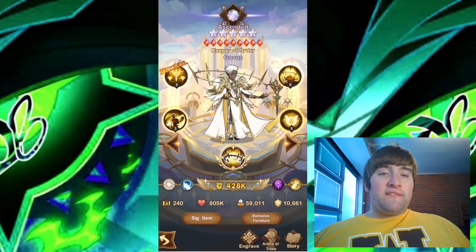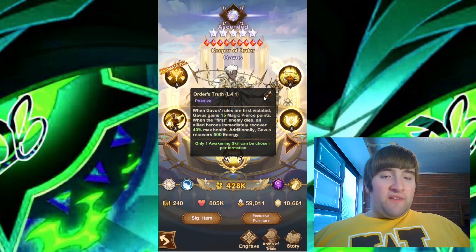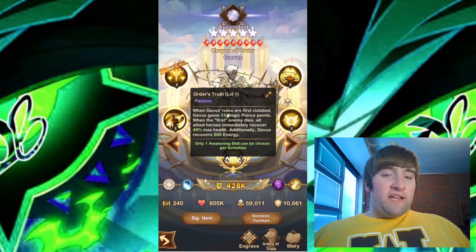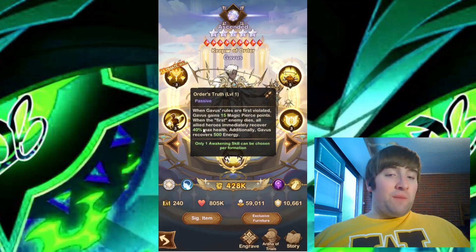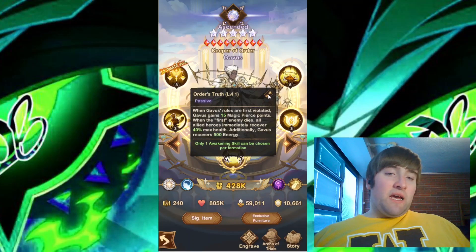So now I will go ahead and look at the awakening skill. This is called Order's Truth. When Gavis' rules are first violated, Gavis gains 15 magic pierce points. When the first enemy dies, all allied heroes immediately recover 40% max health. Additionally, Gavis recovers 500 energy. So it gives Gavis 15 magic pierce, can give Gavis 500 energy, while also giving the allied heroes 40% max health. Overall seems pretty good for that awakening skill.